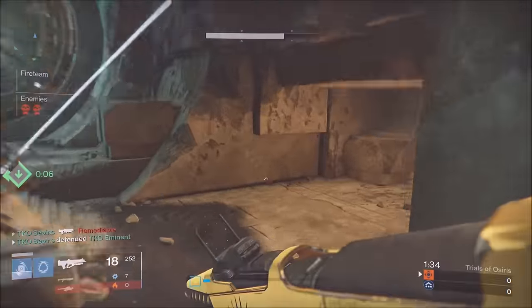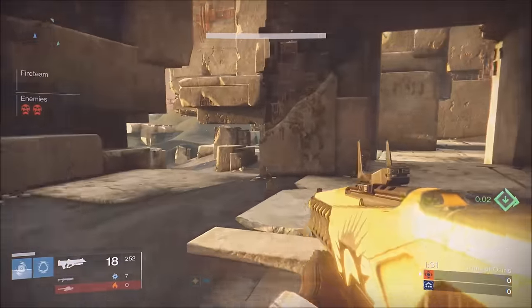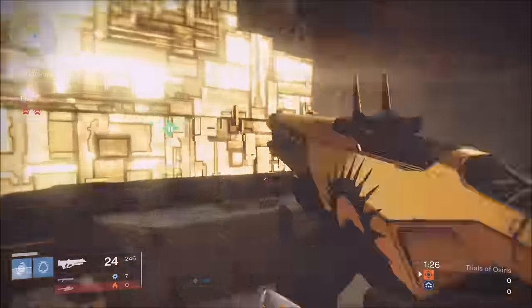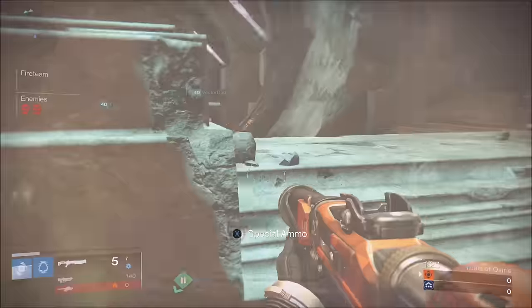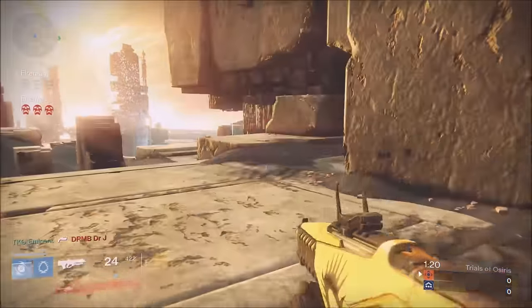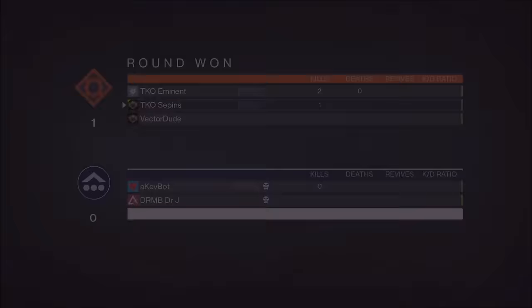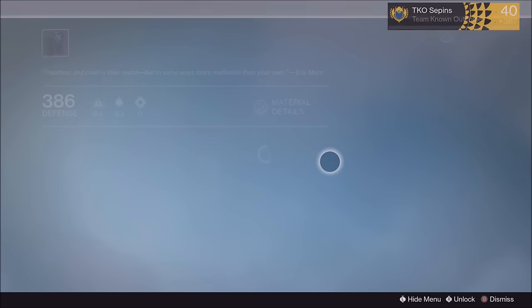Number two: let the first round test how your opponent is going to play. The way your opponent plays is really determined by the success they have in the first round. If they come and kill you, they will most likely do the same exact thing the next round, thinking you're going to do the same thing. It's so common to see that in Trials of Osiris.